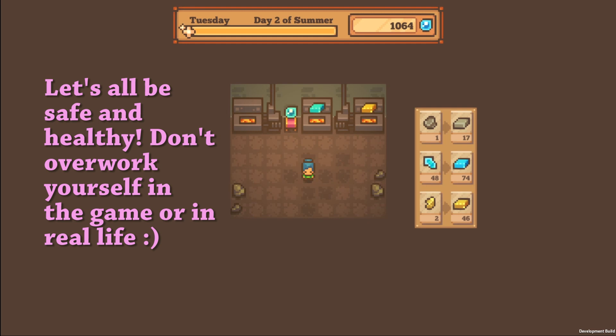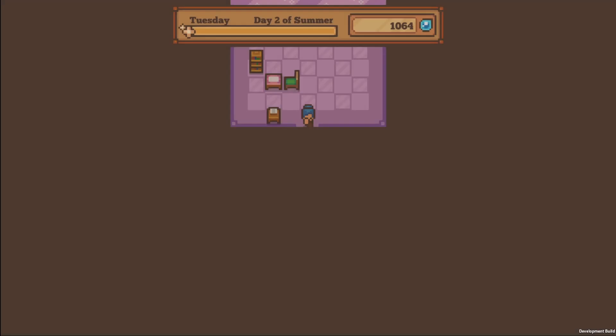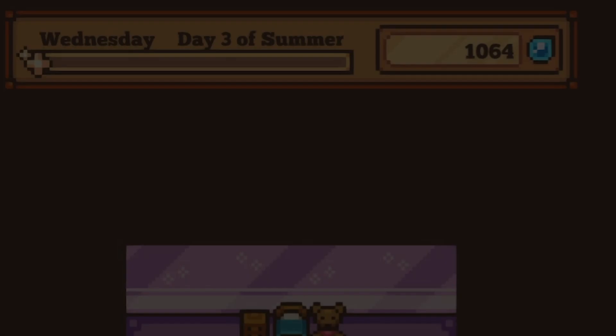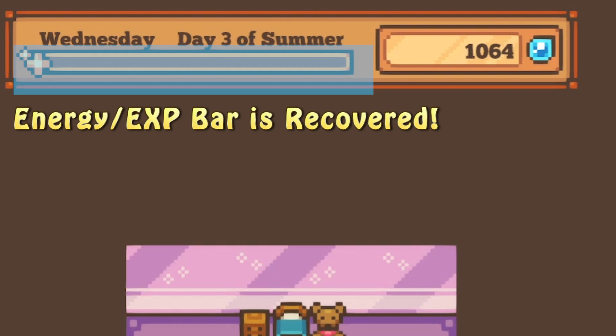In Littlewood, they actually make it really convenient for you. There's a button that says return home. After you click on it, you'll be sent right to your home, and then from there you can just go to sleep. The next morning, you'll have recovered a full bar of energy.